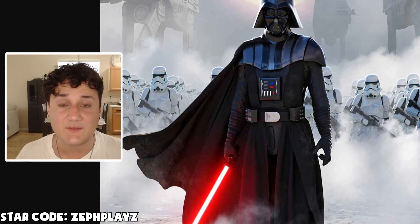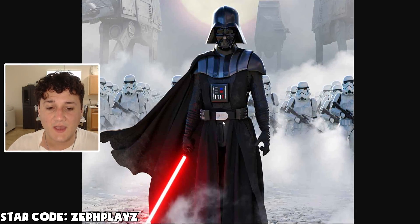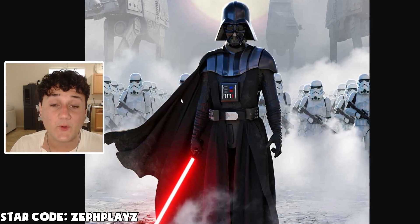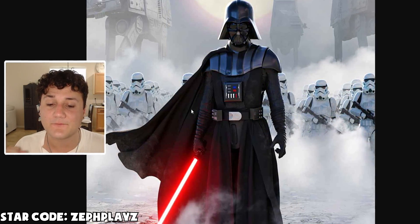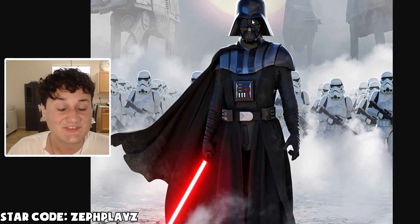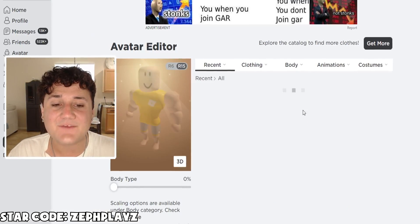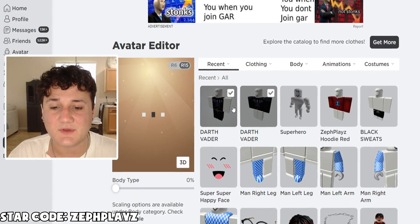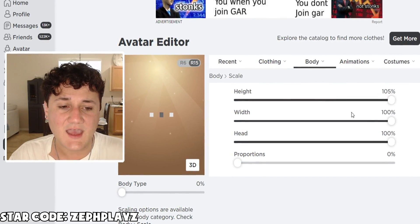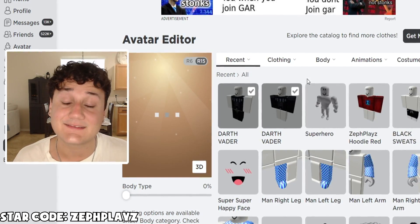Now that we have the shirt and pants, we're going to put them on the Roblox account. But before we put it on, let's go over what we're going to need. I'm hoping to look for a waist accessory — he has this belt on. We're going to have to look for a black cape as well, and hopefully a red lightsaber. And of course the most iconic piece: his helmet. I believe Darth Vader is actually very tall, so let's put the height all the way up to the maximum. I'm very curious to see how this Roblox account is going to look.